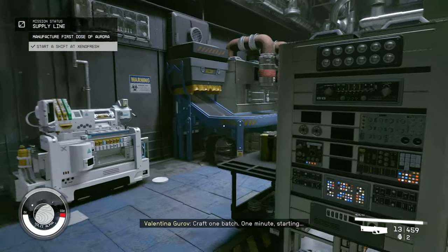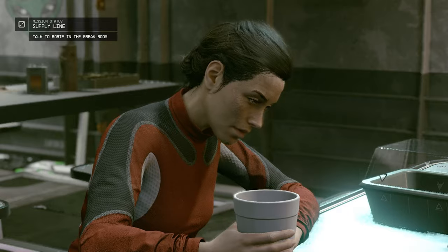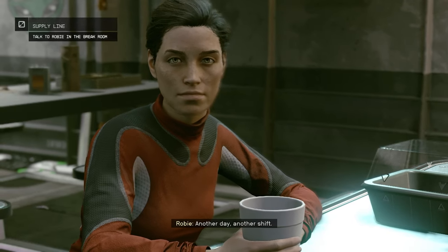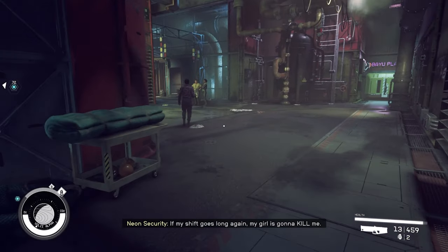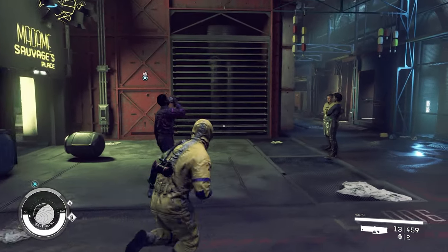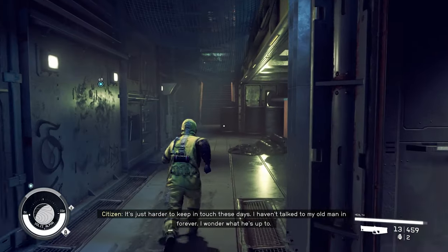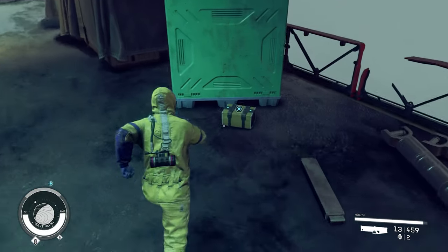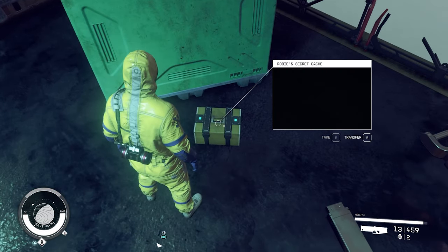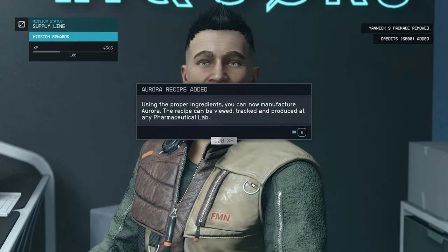After you go work another shift at the Xenofresh factory and make your three unprocessed Aurora, go talk to Robin in the break room a second time and she'll tell you about a package drop. Follow the quest marker to pick it up, but be careful since you might get jumped by some gang thugs — they don't always show up, but sometimes they're there. Deliver the package back to Yannick and you're done! You learn the Aurora crafting recipe and can make it for yourself.